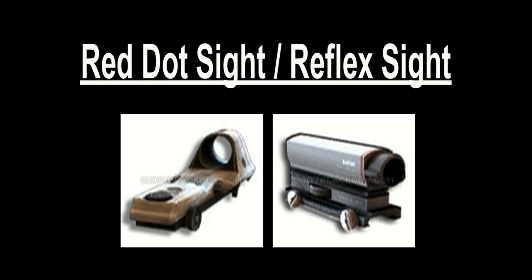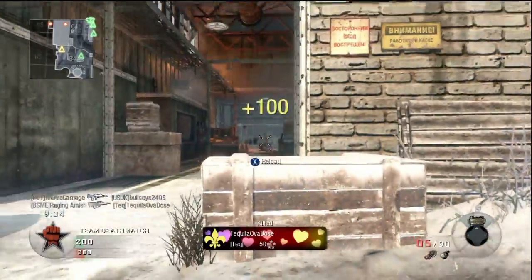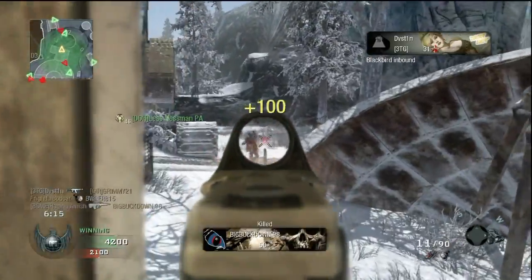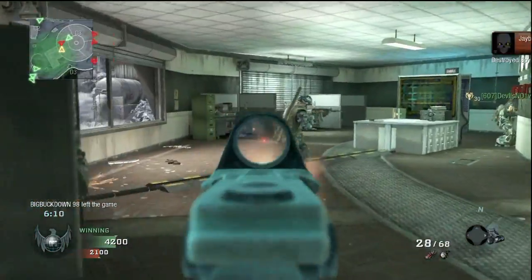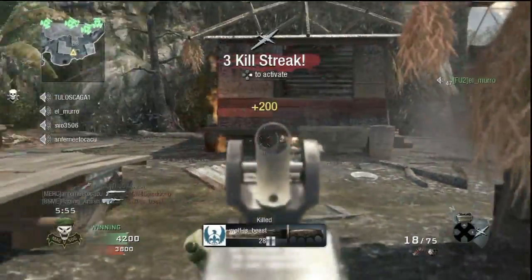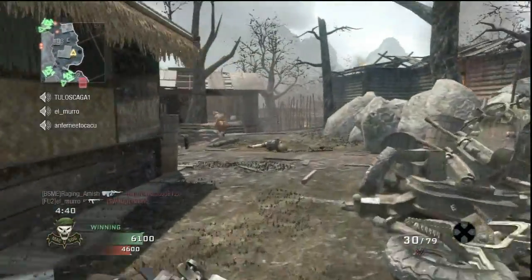Red Dot Sight and Reflex Sight — I'll be the first one to admit that I tend to overvalue these sights. All these do is change the look of the irons, but on the AUG I truly love these attachments. The sights open up the human factor of placing your first shot more effectively, and on the AUG this is a great fit. Once you get that first shot, the follow-up shots will be quick to finish the job. Suppressor — the AUG is one of those weapons where the suppressor is a natural fit. The irons are clean so you don't need a sight, and the rate of fire is high, meaning you can take the hit of reduced range.